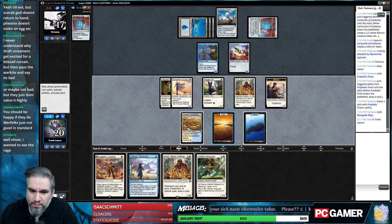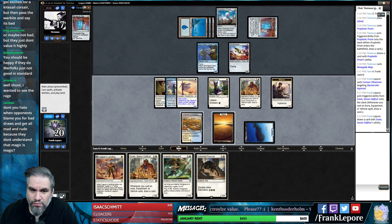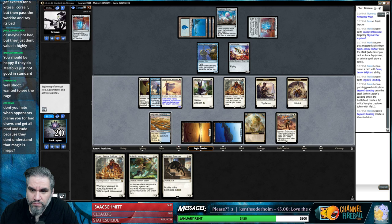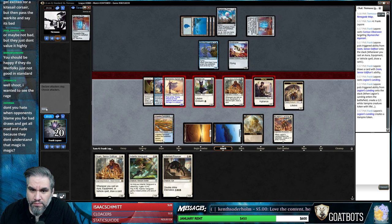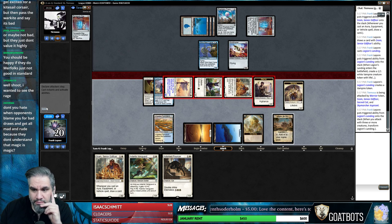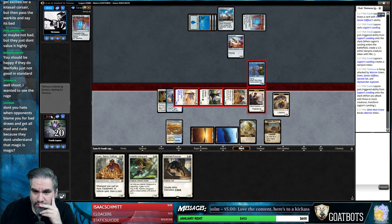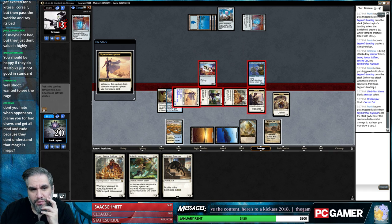What we can do is put all our eggs in this basket. Play Landing, attack with a bunch of nerds, flip Landing, then play something else. And we get to draw another card too? Yes please.